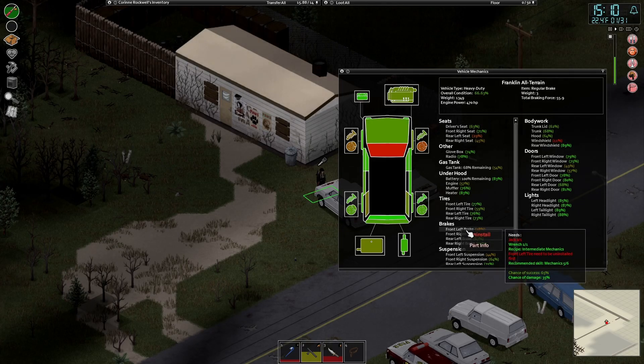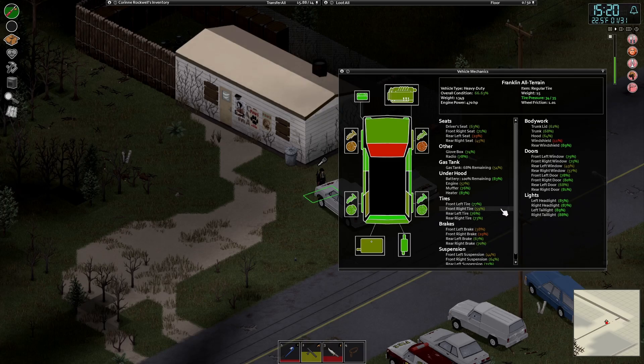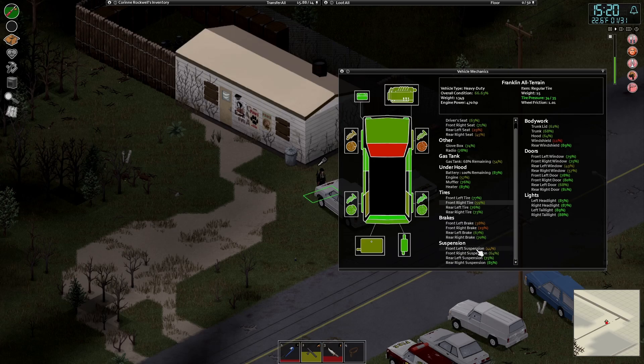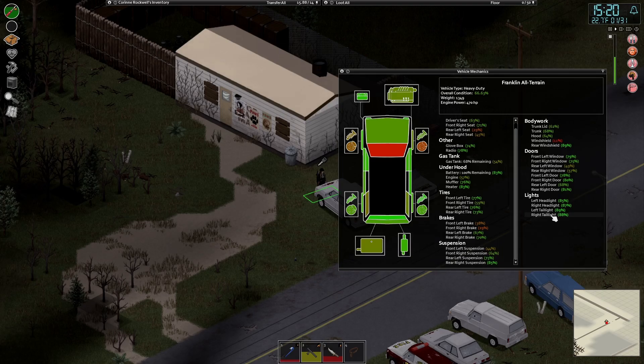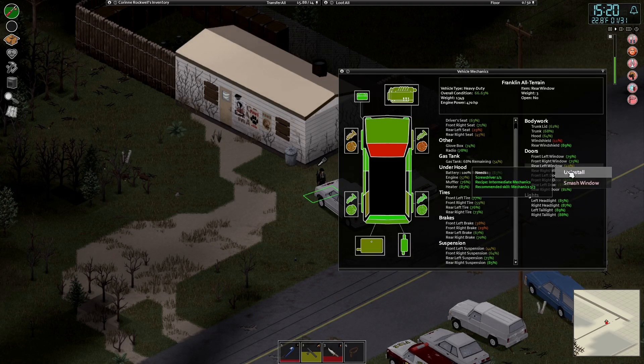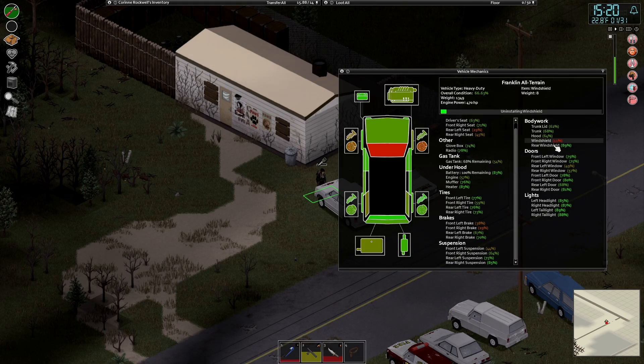I do not have a 100% chance on the brakes — that is because I need level 6 to do the brakes. Tires — we can replace tires. Brakes is why I can't replace very much. Suspension also requires level 6. That kind of tells me what we need: we need the rear left window, we need the windshield. And now we are 100% on removing the windshield.